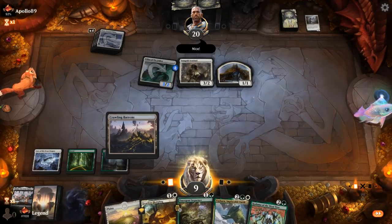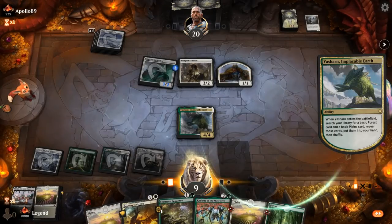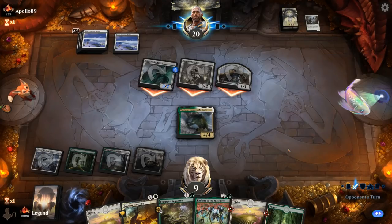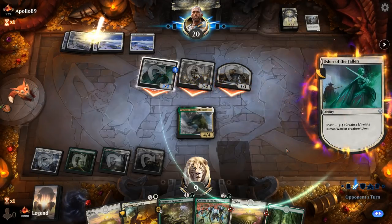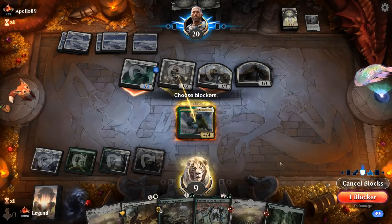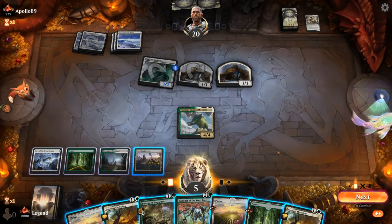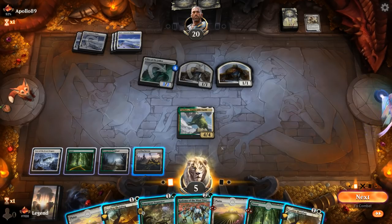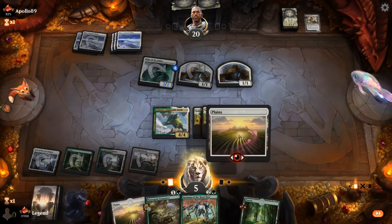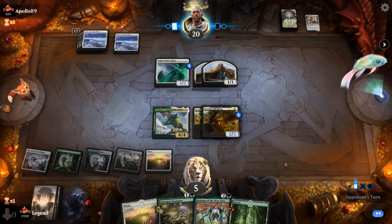Next turn we can maybe go off with our Fledgling and Kodama — our land put in a lot of work there. Opponent sends in the team and boasts. We still block Sentinel over Usher — our opponent going wide could maybe get there, but we're about to make a bunch of blockers. Another Fledgling — we can play double Fledgling, play a land and pass, which seems fine. And next turn Kodama is looking good.